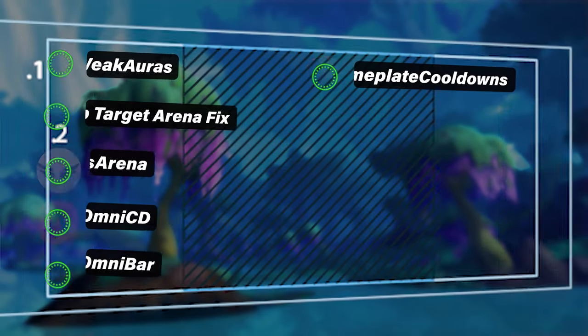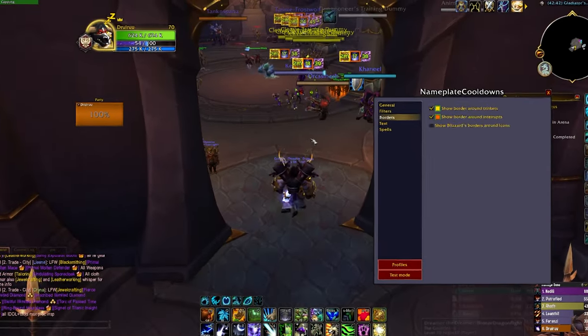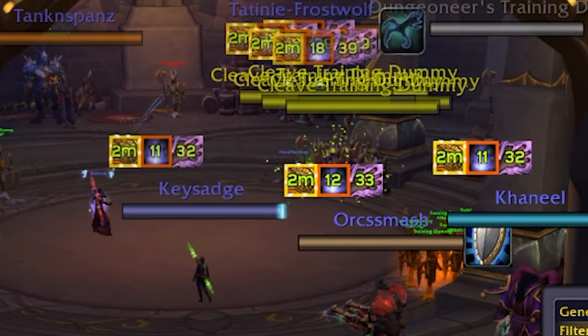Then we have Nameplate Cooldowns, which also tracks enemy cooldowns. Above their nameplates you'll see if they've used their trinket or have a cooldown on any important spell. You don't need to change much in this add-on — it comes well-prepared. The main things to adjust are any text labels and the sizes of the elements.